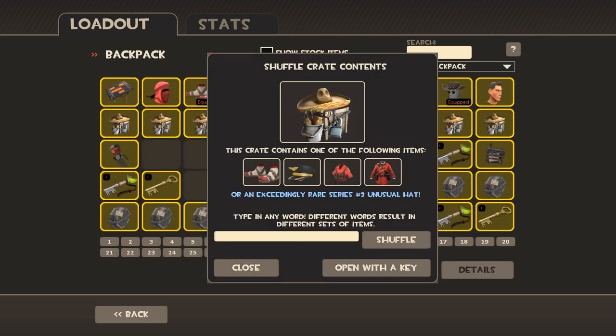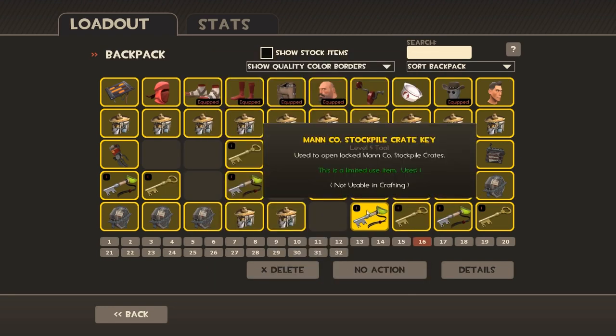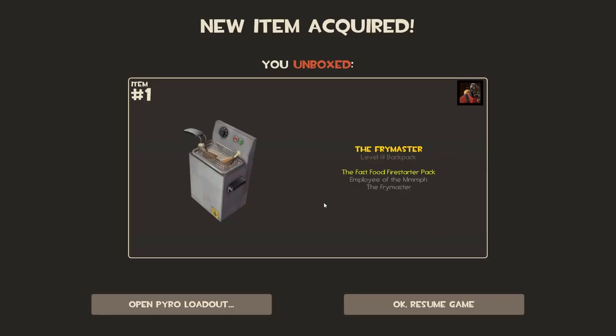Let's keep opening chests. We've got so many more to get through. Who's the Pokémon going to be? Charizard! Of course it's going to be Charizard, and Charizard is going to bring us the big unusual we've all been dreaming about. If I get Fry Master I'm going to be mad — I want any of the other items but not Fry Master. Why, game? God damn it.